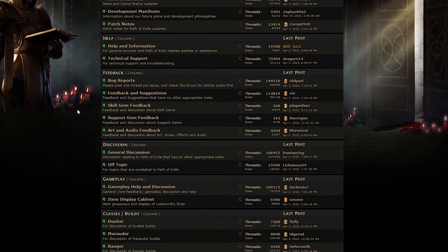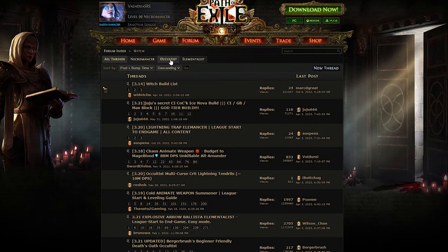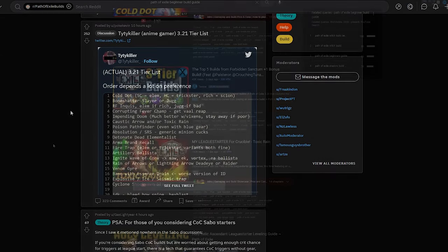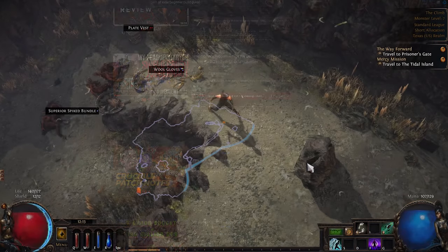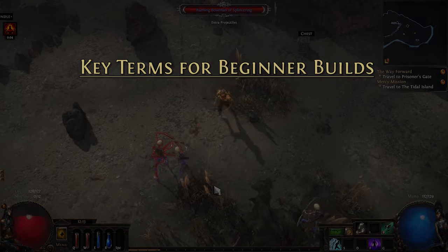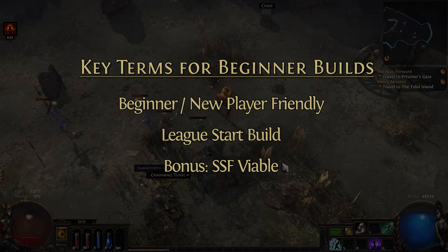To find good beginner-friendly build guides, there are lots of places you might look, including the official game forums where there are sub-forums not only for each class but also each ascendancy for each class, as well as public forums like Path of Exile or Path of Exile Builds on Reddit, and popular content creators who stream on Twitch or post build guide videos on YouTube. Regardless of where you look, the key terms you're going to be looking for are builds that are self-described as some combination of beginner-friendly, league start builds, and bonus points if they are also viable for solo self-found.